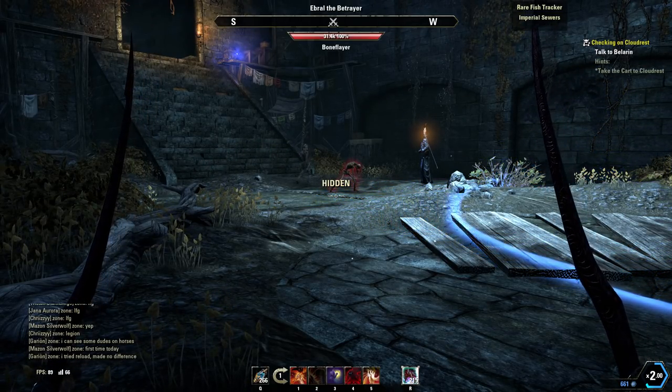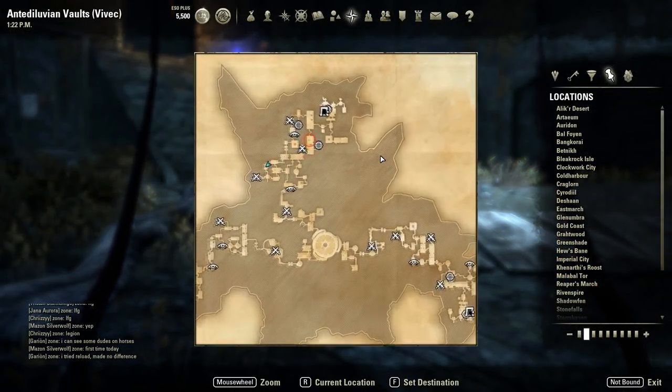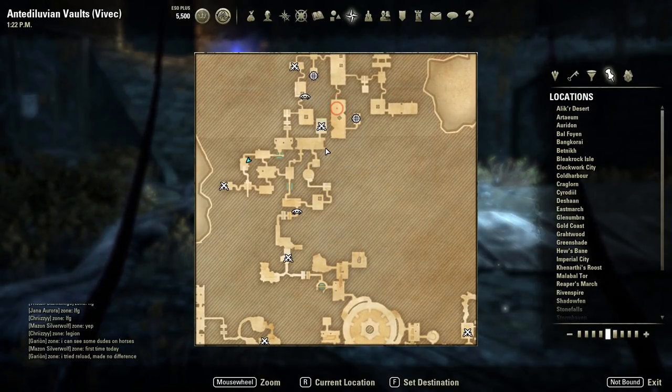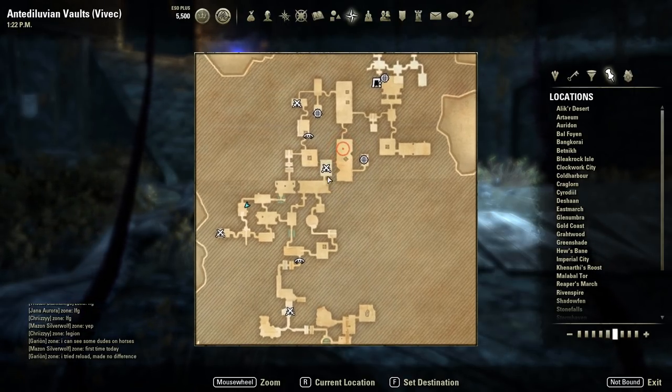These scamps have specific spawns — so many people don't know this, they think it's randomly spawn-based. But if you know where they spawn, all you have to do is wait on those spawns, wait for the spawn, and kill the scamp. I'm going to give you a normal example.